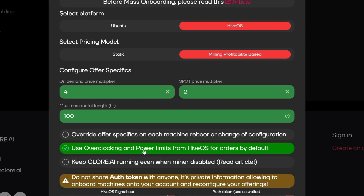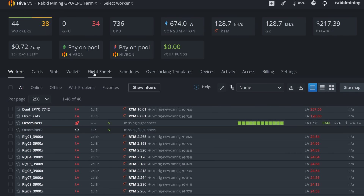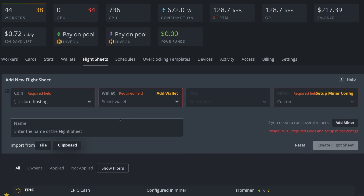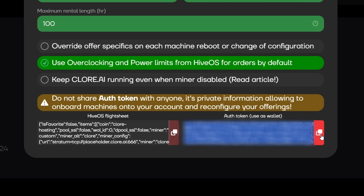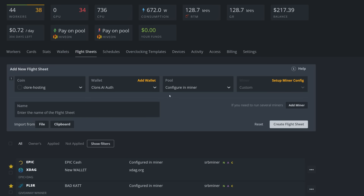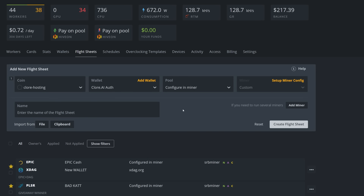Now we've got to make our HiveOS flight sheet. I'm going to copy the command from Clore.ai, come into my Workers, go to Flight Sheets, paste that in, and allow it. Now we need to add our wallet — this is actually your special auth token. I'll come back into Clore.ai, copy my auth token, paste it into HiveOS, and name it — I'm calling it 'clore.ai.auth'. For the custom miner, it already has all the information needed, so no changes required there. I'm naming this flight sheet for mining Exalus while Clore.ai is active, hoping we get some rentals.